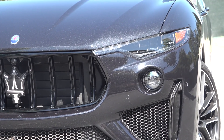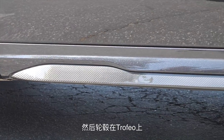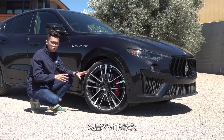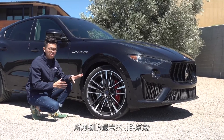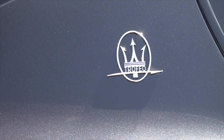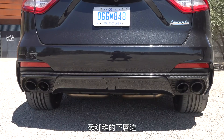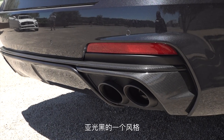The headlights on the Trofeo are standard-fit LED matrix units. On the side, there's a carbon fiber side skirt. The wheels are standard 22-inch 'Orion' style rims — the largest wheels ever used in the entire Maserati lineup. On the C-pillar, you'll notice the Trofeo badge, a small detail that distinguishes it from the standard and GTS versions. At the rear, there's a carbon fiber rear diffuser and a quad exhaust in a matte black finish.